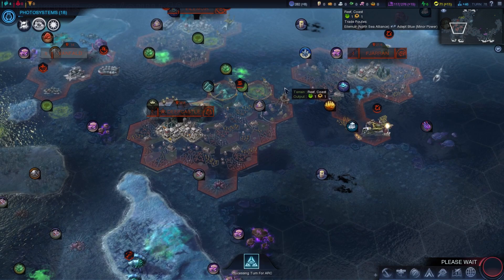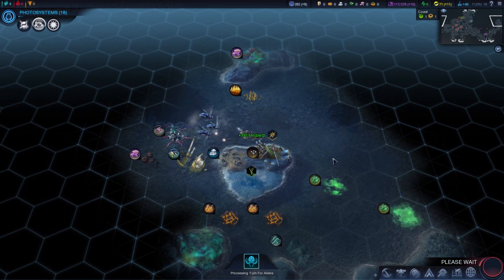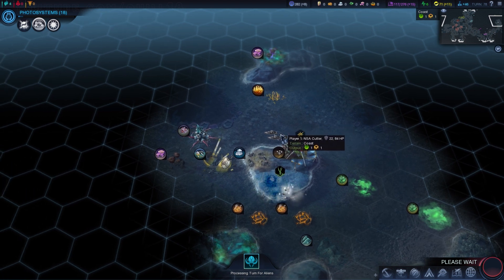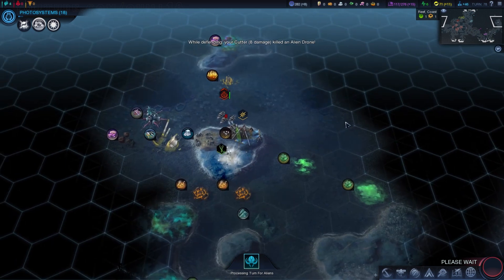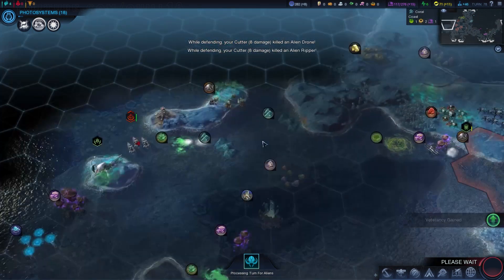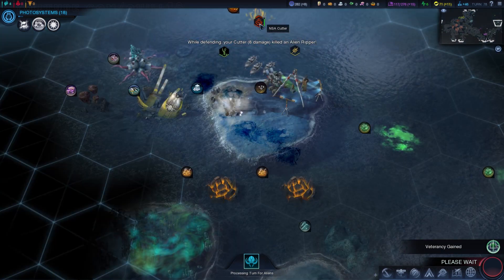I wonder if I'll ever move that Manticore — I'm pretty sure the answer is no. That poor alien creature I got out of a pod just sitting on an island, giving me a little bit of vision. I'm pretty sure I could embark it across the sea at this point — maybe not, maybe aliens don't get that ability. That guy might have been stuck there no matter what.